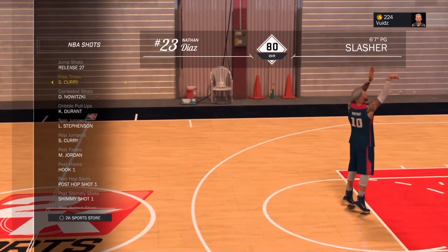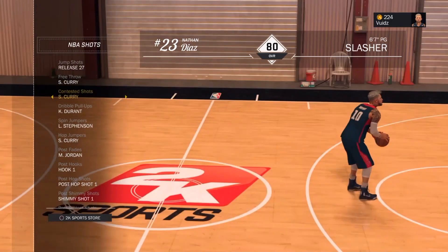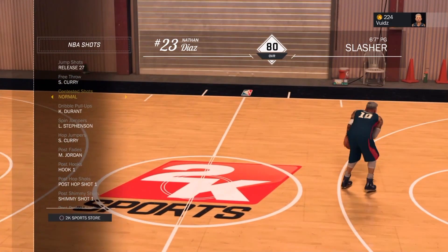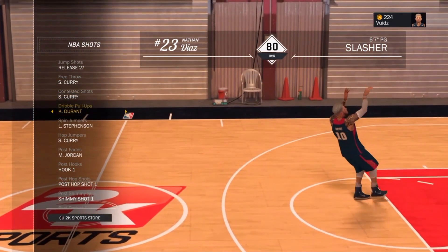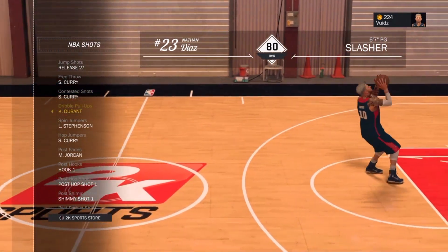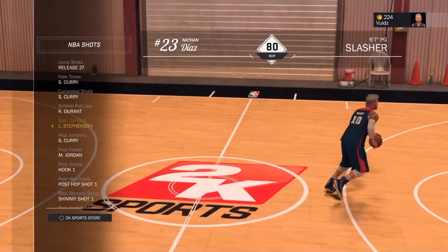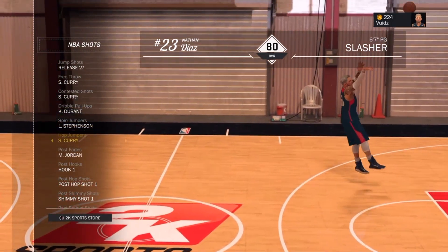The best free throw in the game is definitely Steph Curry because in the 2-1 courts I'm always gonna green light with that. I had Dirk as my consensus shot but that doesn't matter because I don't take consensus shots — I just put it on Curry. The best dribble pull up is definitely Kevin Durant, and for the spin jumper that's my personal preference. You double tap square to do that, and hop jumper I just do that for the Curry cheese.